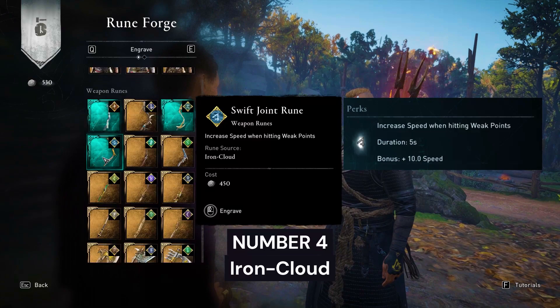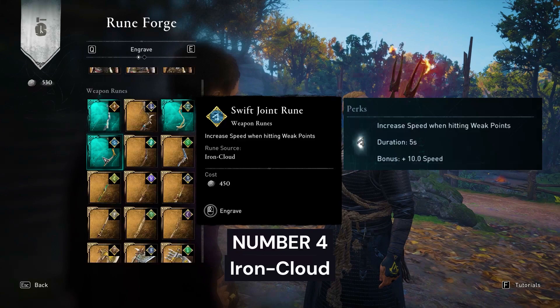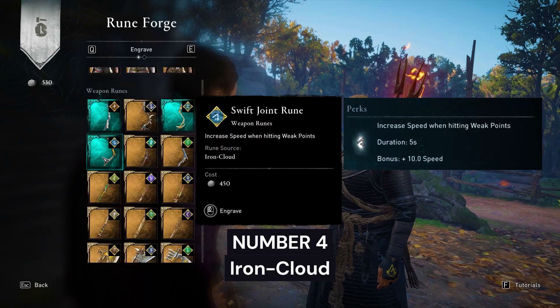Number 4: Swift Joint Rune from Iron Cloud. This rune will increase your speed when hitting an enemy's weak points, making you faster for a short period of time. This rune also has a chance to drop in the game.